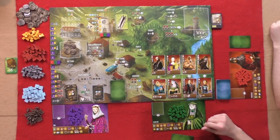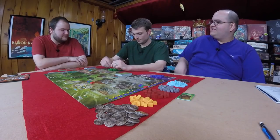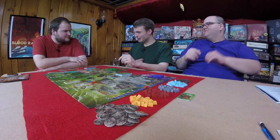Before we officially get started with Architects of the West Kingdom, we should introduce ourselves. I'm Dee, recovering from a cold. I'm Graham, I'm the green team. My name is Caroline. I'm Frederick. I'm Will, playing as Ada the purple. We got color-coordinated shirts — Dee's red, Graham's green, I'm purple.